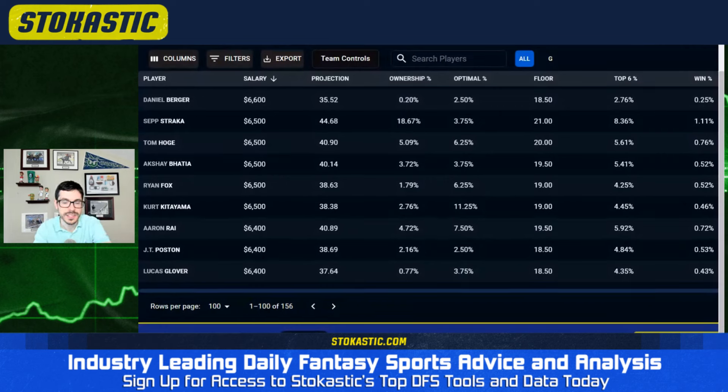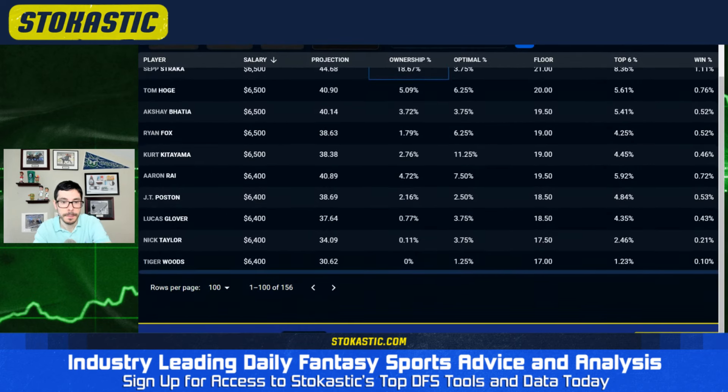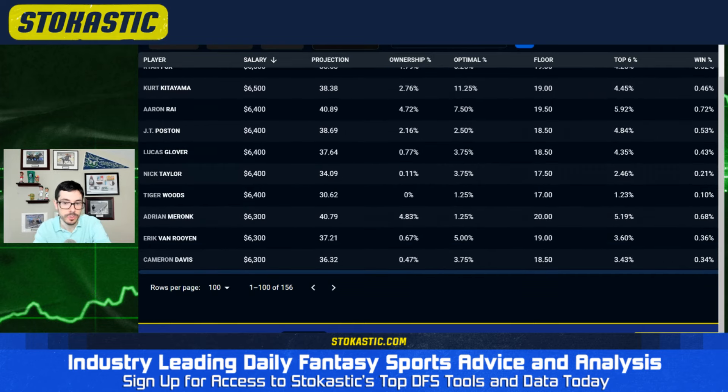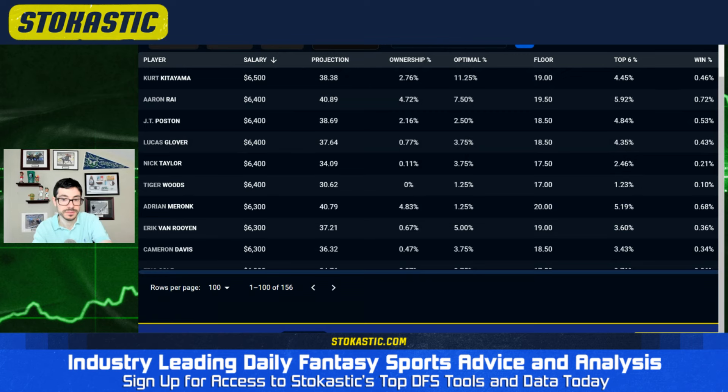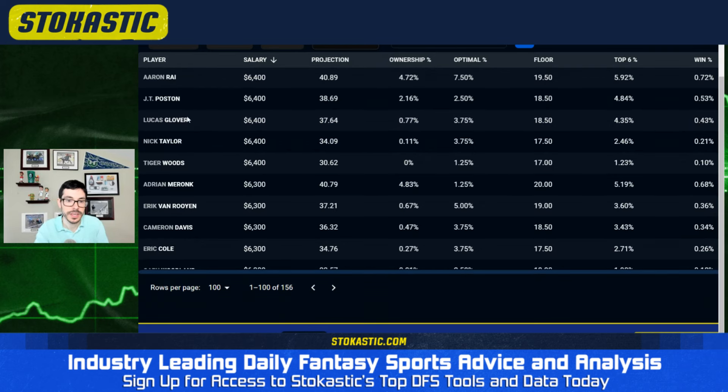Straka is going to be the most popular play in this range. He's certainly viable, but if he's at 18 to 20 percent ownership, I won't be able to get leverage there — that's a lot for a $6,500 player. If he comes down a little bit there's opportunity, but the opportunity cost isn't great. There are so many pivots potentially available. You've got Batia, Fox, Kidiyama who was awful last week, Aaron Rai, Hosing, Glover, Tiger — don't play Tiger, please — EVR, Cam Davis. These are pure scores when I get down here.